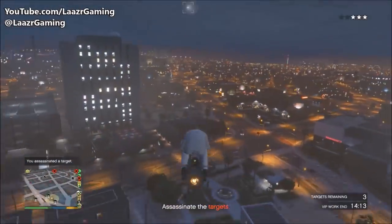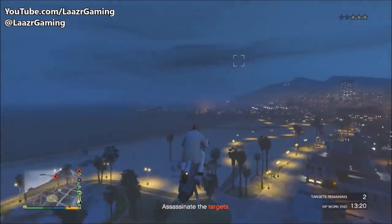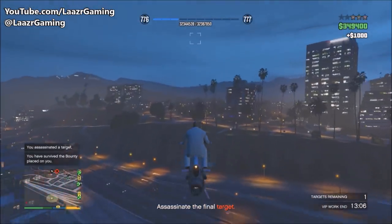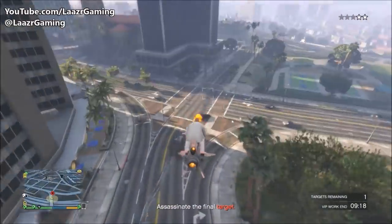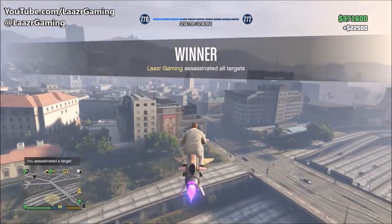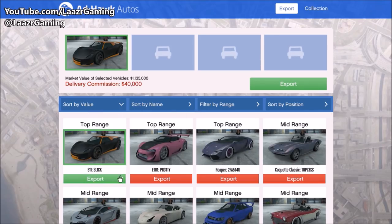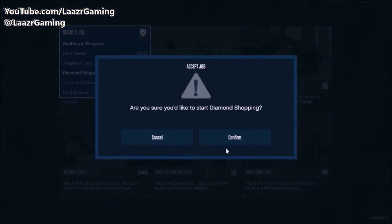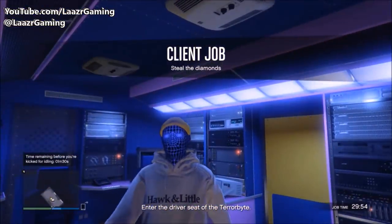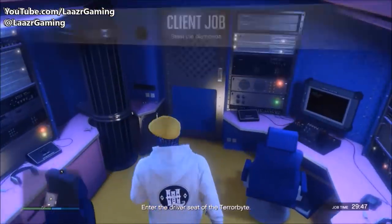Once I've completed that I've got a nice $62,000. Then I pull up my SecuroServ menu, go down to VIP work, and launch the VIP work known as Headhunter. This is another great VIP or CEO work that can earn you over $25k in under five minutes. If you haven't played Headhunter before, it's very easy — pull out a Mk2 Oppressor, a Deluxo, or a Buzzard, fly around the map, and take out four different targets. Once I complete Headhunter, I head over to my vehicle warehouse or special cargo warehouse and sell the vehicle — most sell missions take around three to five minutes and net another $100k.